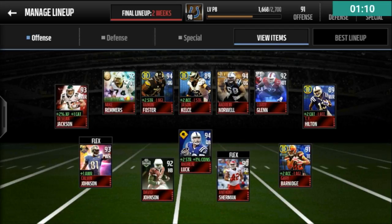At wide receivers I have Deshaun Jackson Flashback, T.Y. Hilton Game Changer, and Calvin Johnson Likers League. T.Y. Hilton is my all-time favorite receiver, along with Calvin Johnson and Deshaun Jackson, so these three cards fit perfectly onto my team. They're two speed receivers and one possession receiver — the possession receiver, obviously, is Calvin.